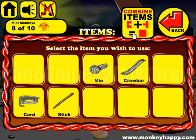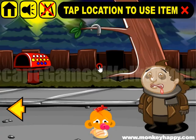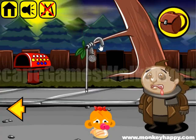So we have got the microphone. We can attach it to the cord and use it as a rope to get the poop from the branch.